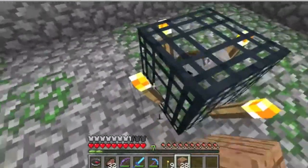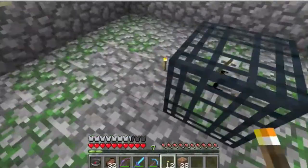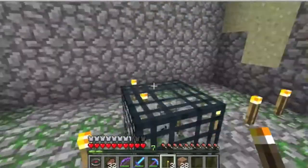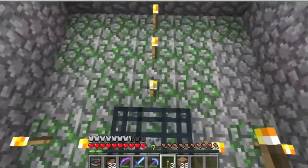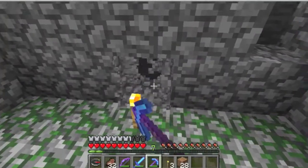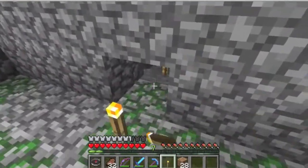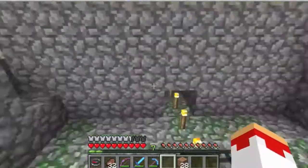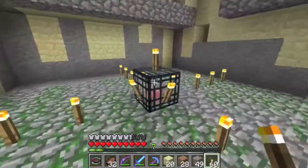Once you have all that done, don't remove these torches — keep those on for now. I'm just going to measure how long it is. You want it four blocks in all directions from the mob spawner to make a nine by nine room. Once you have measured it out, take one wall out over here, take two walls out over here, and do the same thing on that side and this side.